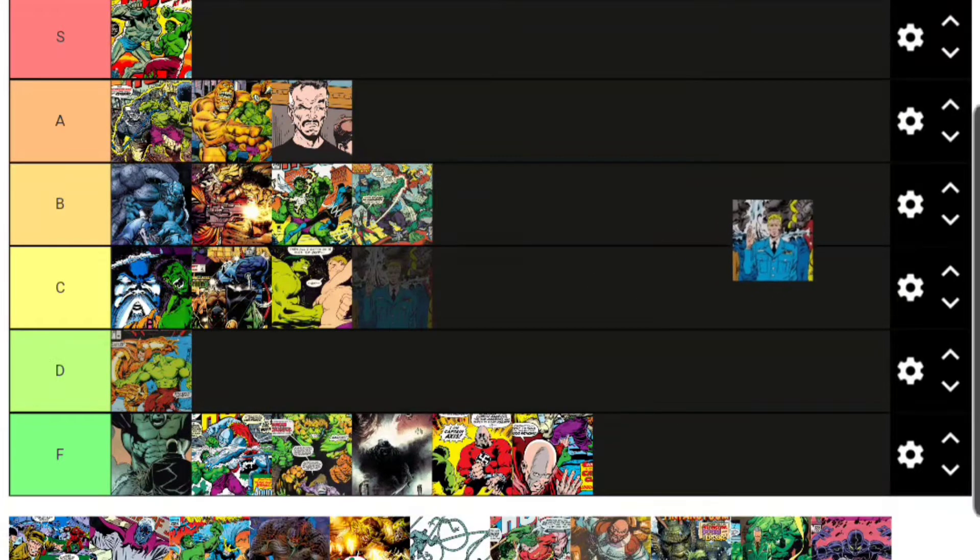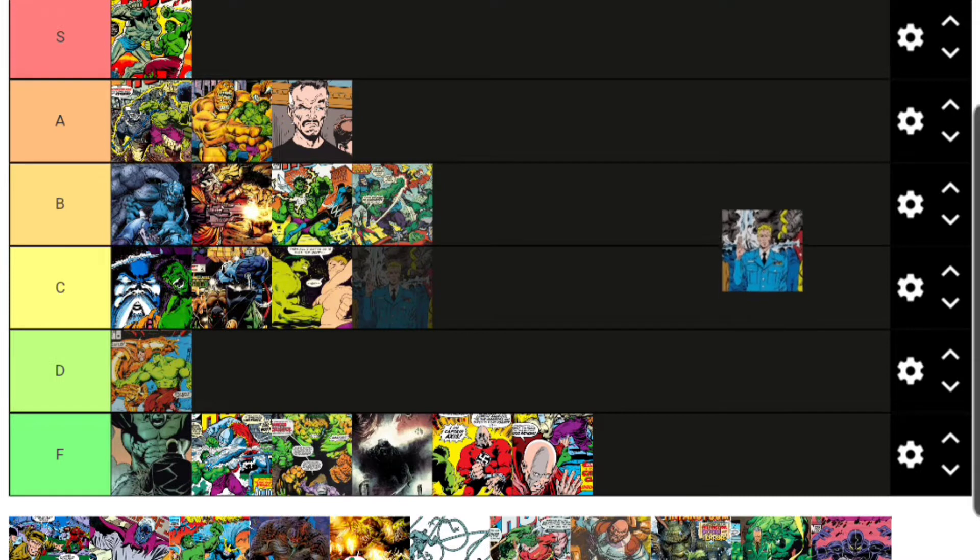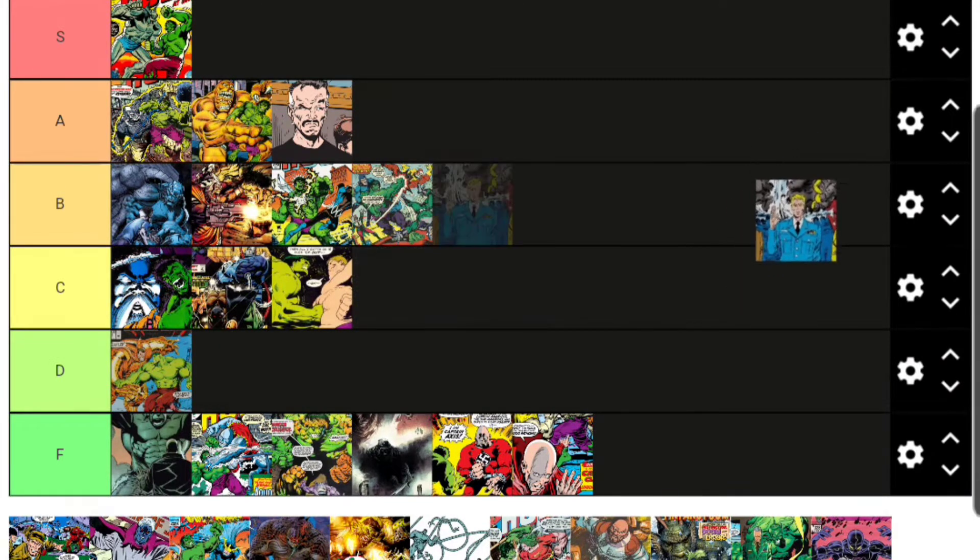Clay Quartermain is a S.H.I.E.L.D. agent — the Hulkbuster liaison for S.H.I.E.L.D. If you have a Marvel Legends collection, that old Ronin figure with the Hawkeye head looks a lot like Clay Quartermain to me. He's not really a villain, just an antagonist doing his job, so I'll put him in C tier.